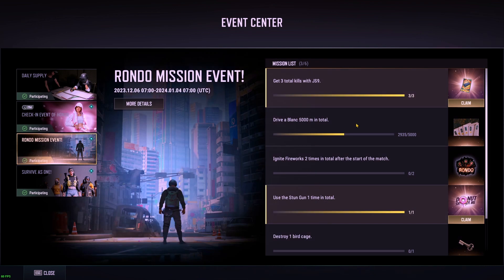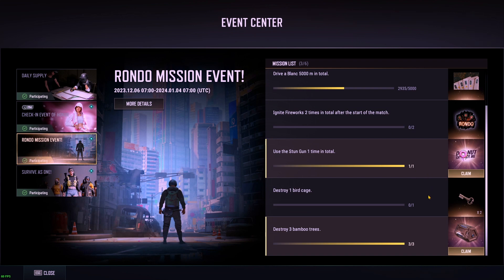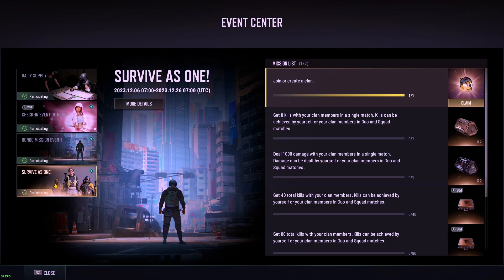We've got the Rondo mission event — kills with the new SMG, drive the new vehicle, ignite fireworks a couple times, use the stun gun, destroy birdcage, destroy bamboo. They're giving away a lot of stuff.